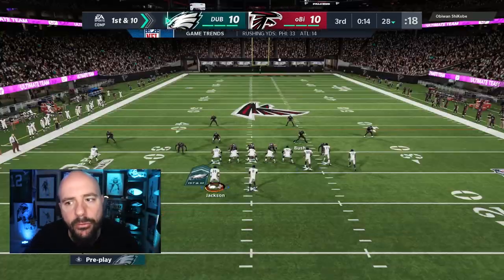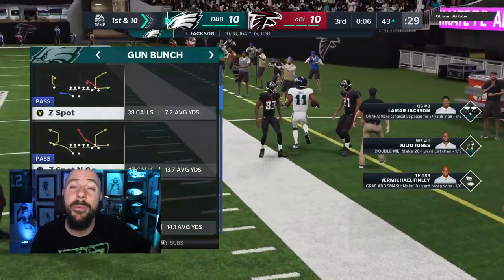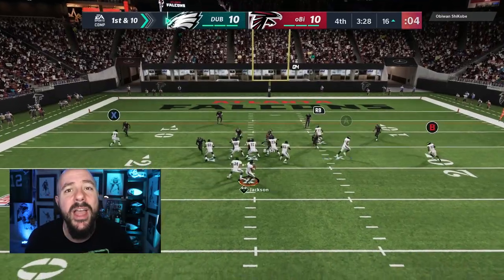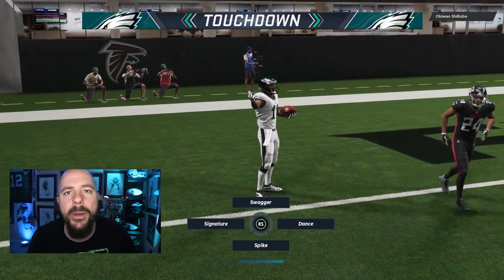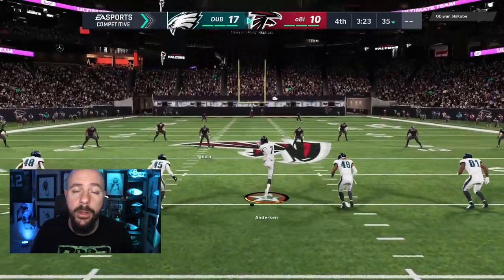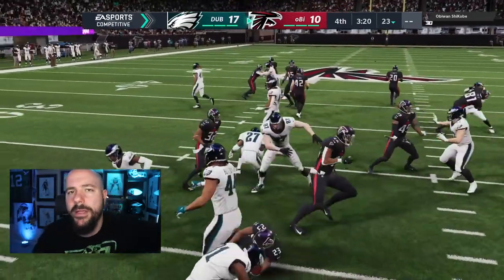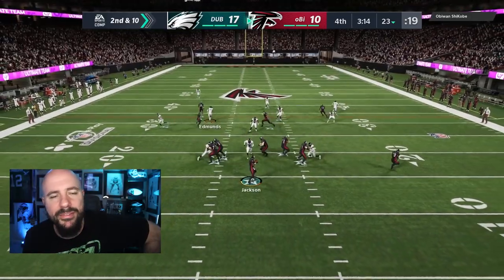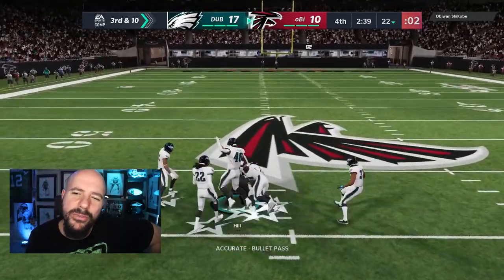We're closing in on the fourth quarter. I need to go down and get some points to take the lead. Lamar rolls out, we hit the corner route to Julio Jones — six foot three, able to reach out and catch that before the DB could get there. Next play, the defender is too slow to keep up with Julio inside the 15-yard line. Three times the charm — Julio Monduli touchdown, just that easy. One, two, three plays, find the money and get into the end zone. Jerry Rice probably could have done those plays too, but it looks better when it's a million coin card making plays.